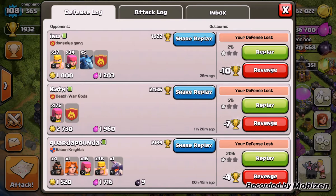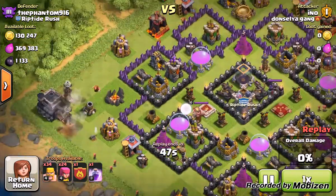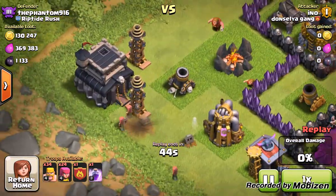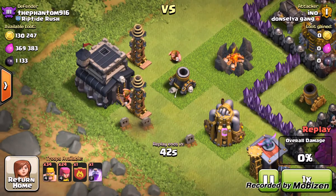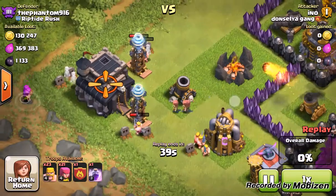And let's watch some of these defenses. First, he sets down some barbarians to try to take out that mortar, but it doesn't go to plan because there are actually hidden teslas right there.